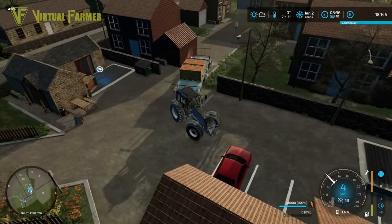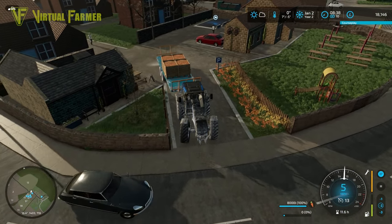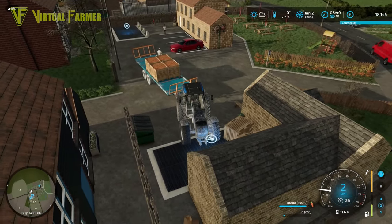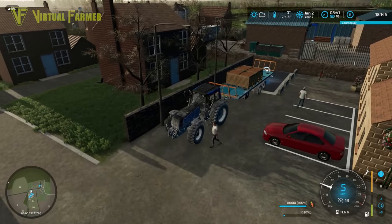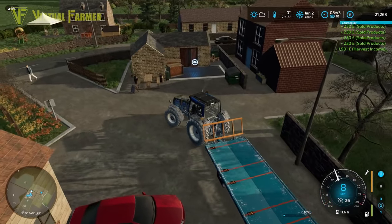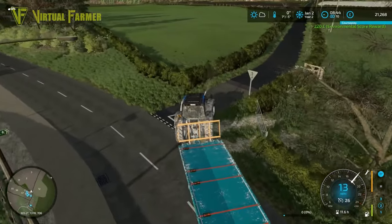I really wish I could remove this car — that red car is so much in my way here. It makes things massively difficult but I can't select it as a thing to remove. I'd have to actually go into Giant's editor to get that car moved. However, we've managed to maneuver things around and get these in. This trailer is way too big to use as a sell point for these boxes; we do need to find an alternative. We're up to 21,268. I also noticed we don't seem to be getting an environmental score for selling these carrots either, so we're missing our environmental bonus as well.